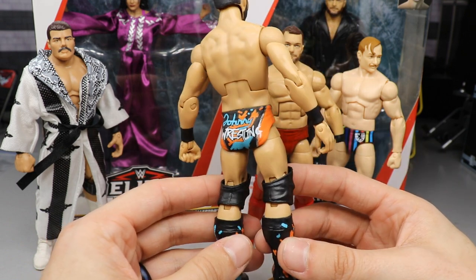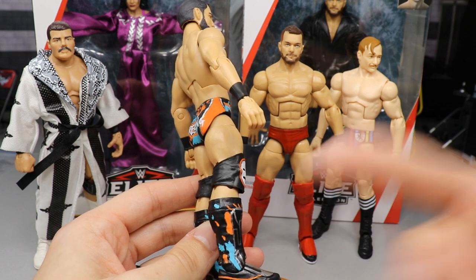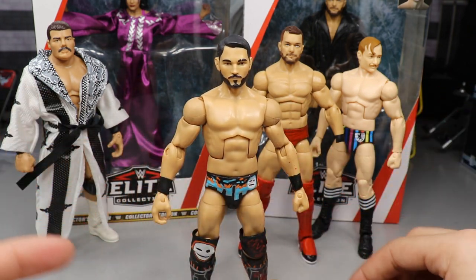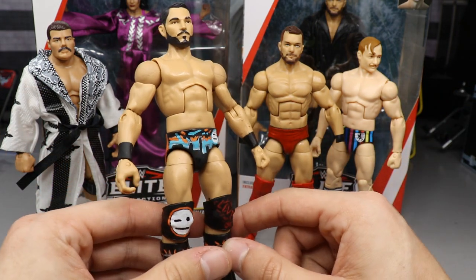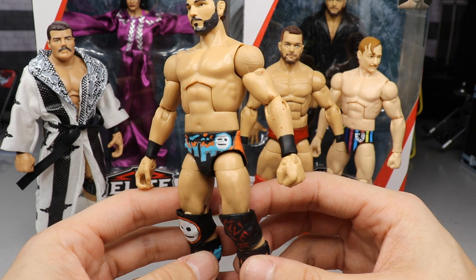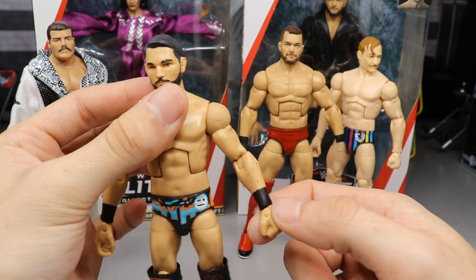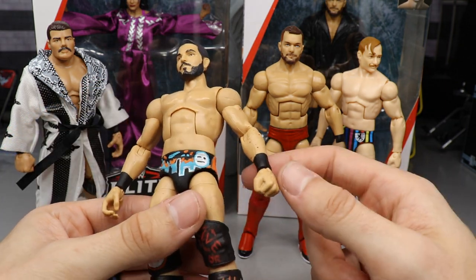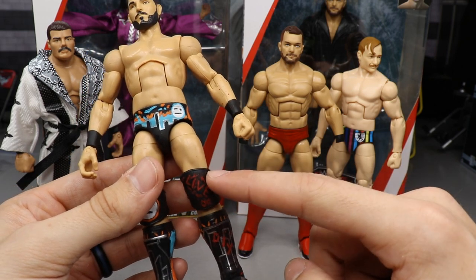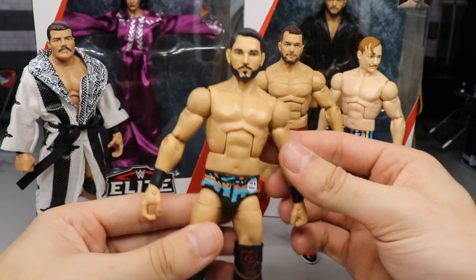My boy TJ is super excited for this one — Johnny Gargano is one of his favorite wrestlers and he wants to add him to his PickFed. I'm pretty happy with how this custom turned out, better than I thought. I just noticed there's paint splatter all over his arm — I'll have to fix that. It comes from the flick method I used on the kick pads and knee pads to get that spray paint effect.